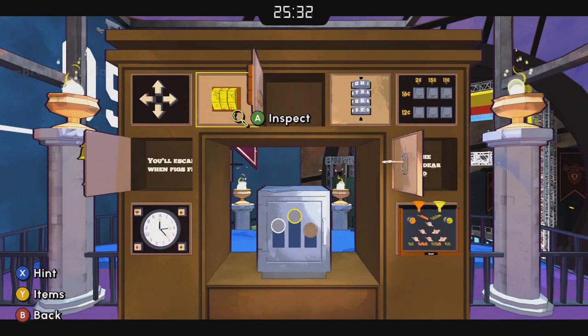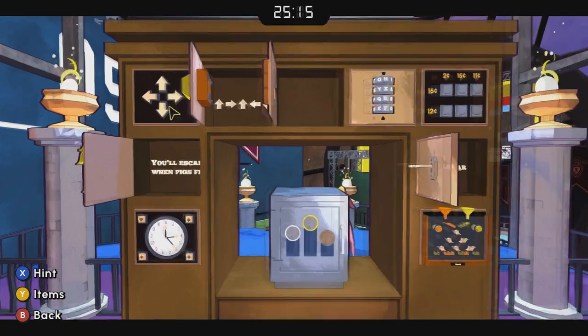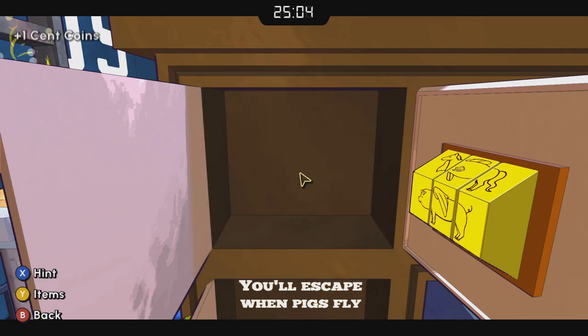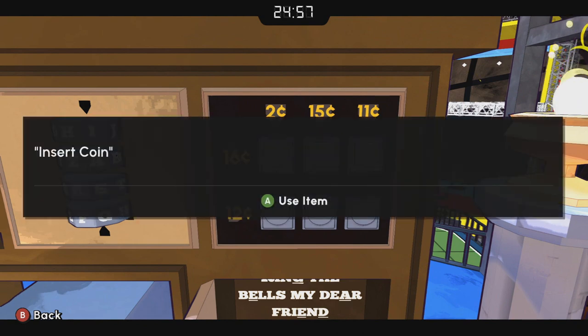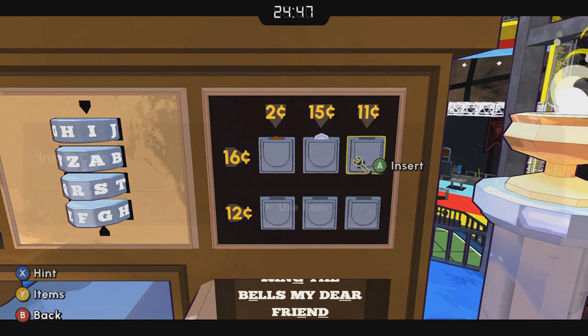I'll slap the medal onto that safe. Then with this little wheel puzzle, we're going to give a pig wings. That gets us the code: up, right, up, left, down. Take these coins over here — you need to get them to add up to the numbers across and down. Or you could just follow me and put the coins where I place them, and that will open the door.